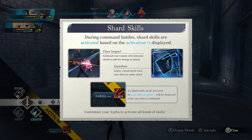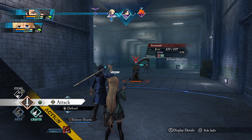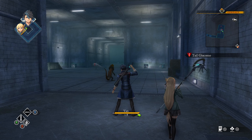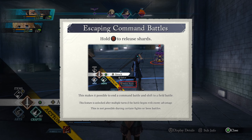During command battle, shard skills are activated based on activation percentage. Flare impact, flare impact, guardian. If a shard skill can be activated, its icon and activation percentage will be displayed while you select a command. Hold B to release shards — that's how you escape battles.